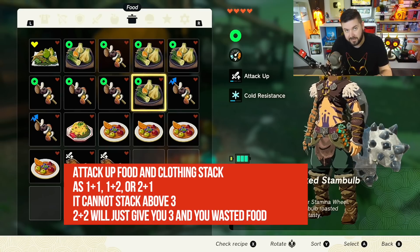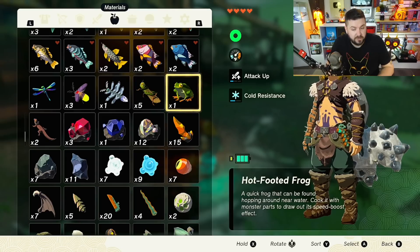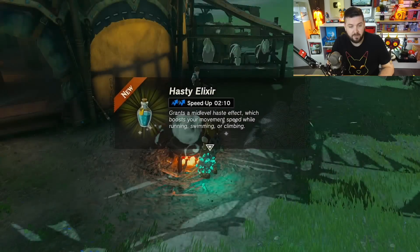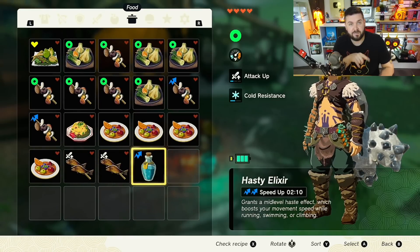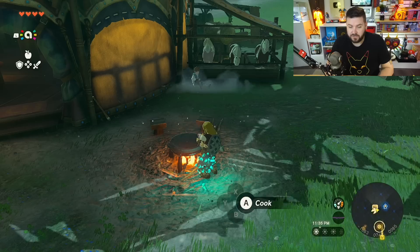This is also a great time to cook elixirs. I'll take a frog and a bokoblin horn — simple stuff — and I get speed up level two for two and a half minutes. The critical cook increased the potency from level one to level two. Checking the recipe confirms it's supposed to give level one for two and a half minutes normally.